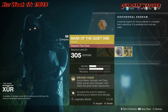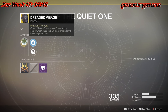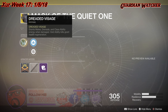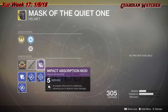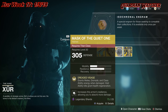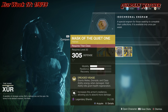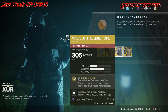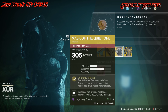Next, we'll be going over the Mask of the Quiet One for the Titan, which gives you 1 Mobility and 2 Resilience. The intrinsic perk is Dreaded Visage, which grants melee, grenade, and class ability energy when damaged, and void ability kills grant health regeneration. It comes with a Mobility Enhancement mod, Restorative mod, and a plus five defense Impact Absorption mod. This exotic is definitely pretty good — you're always going to get shot at by the enemy whether it be PvE or PvP, so it's definitely a top tier exotic to grab.